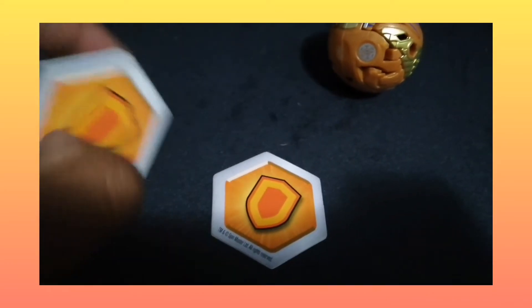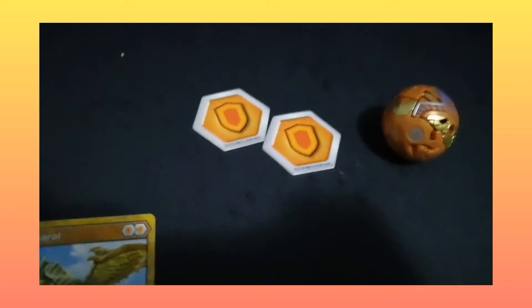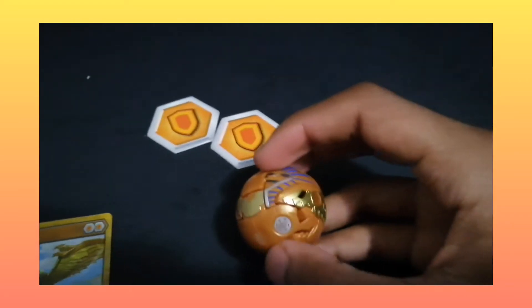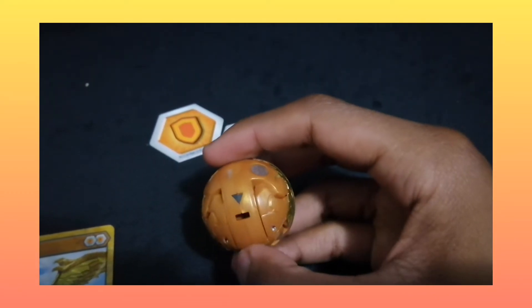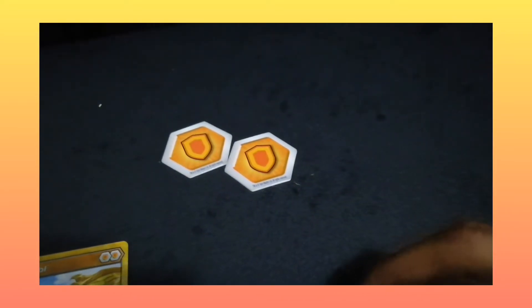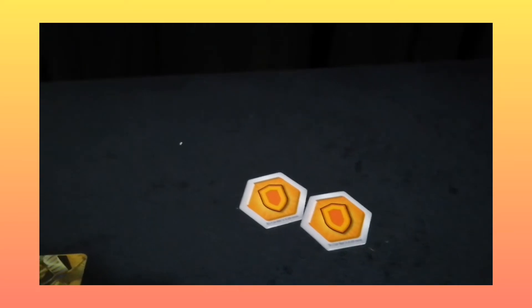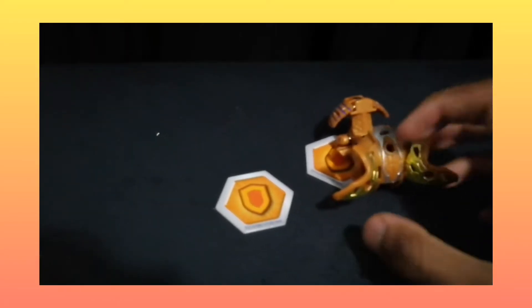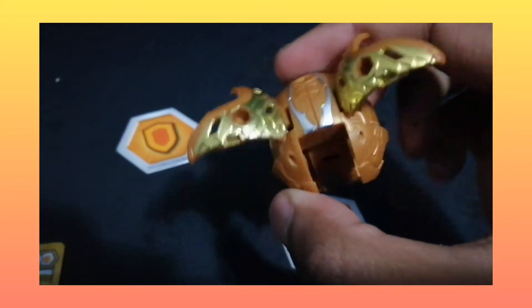Let's roll Feral out quickly. The right way to roll him is this way. I'm not sure how to do this — I missed, I can't roll Feral for some reason. But there we go! Here is Feral in his open form.